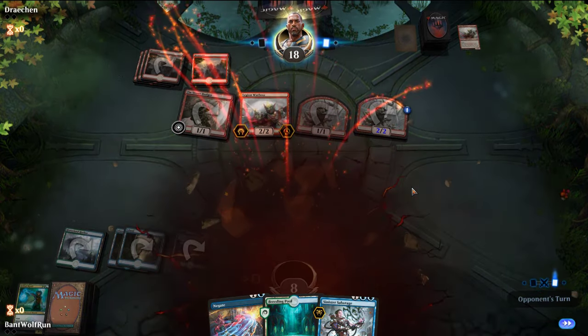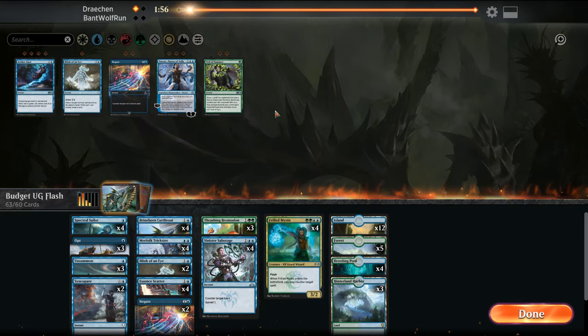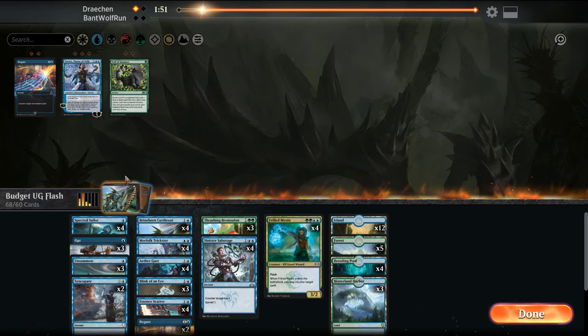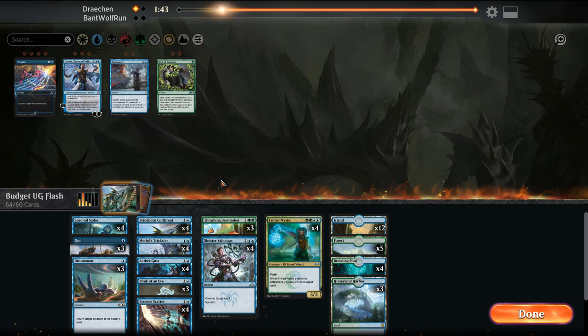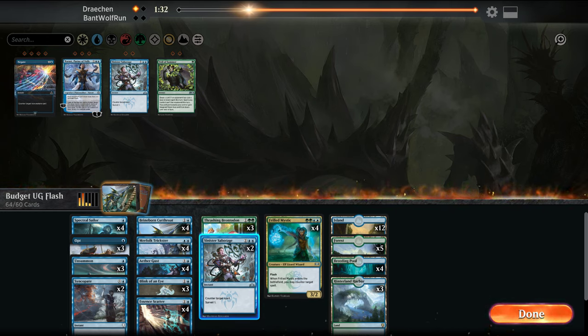So we lost that one. This is one of the negatives of playing a flash style — you're reactive to your opponent's board. So sideboarding: we want probably the Blink and the Aether Gusts. Coming out will be Negates, probably Syncopate because their stuff's pretty cheap. Actually, Syncopate might be better than the Sabotage. Just cut all the Sabotage — keep a couple.